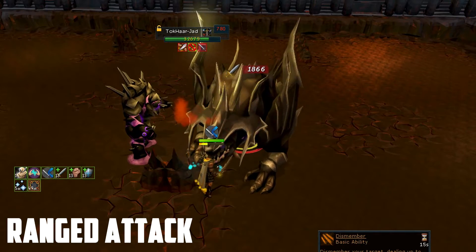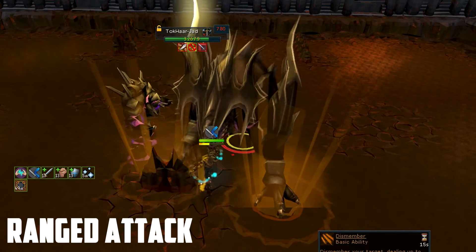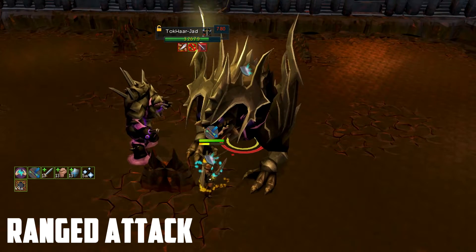When Jad stomps the ground with his front feet, this is when you pray ranged. Then again, after the ranged attack, immediately pray melee again and be prepared to be swiped by Jad.